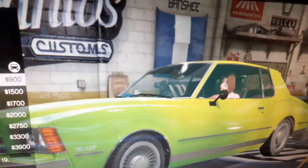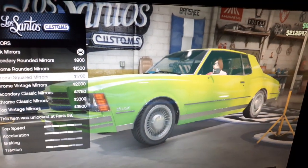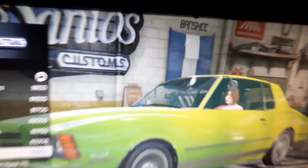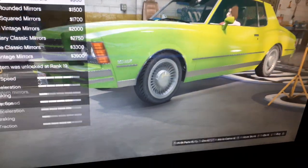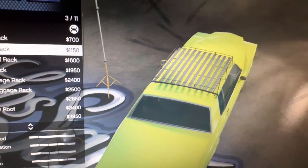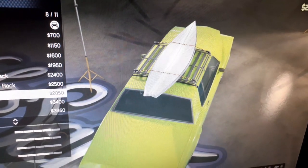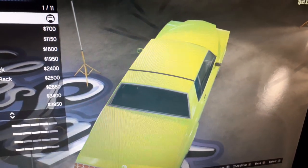Mirrors — we've got round mirrors, chrome, Pioneer secondary, even mirrors at the top of the car. Roof — we've got a couple of roof racks, luggage rack, surfboard, and a vinyl top.